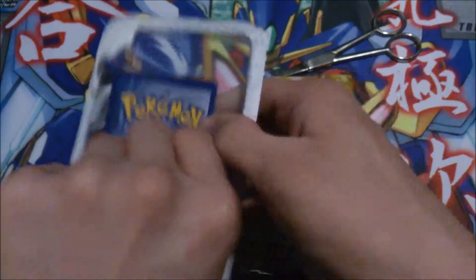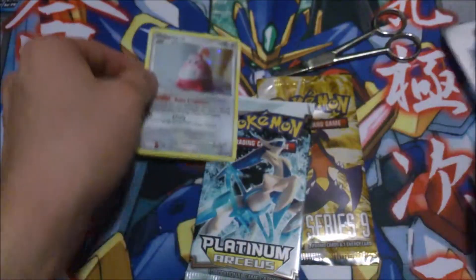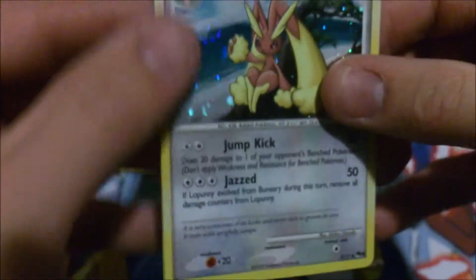Let me get them out. There's one, which is Hippini. Can I get the other one out? There it is — and a little bunny. So let's go ahead and open up this 3-card little promo pack here.